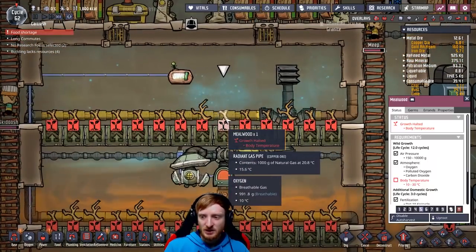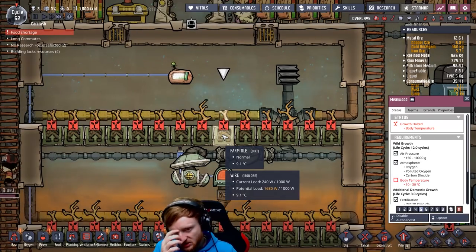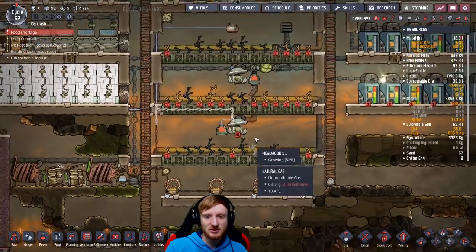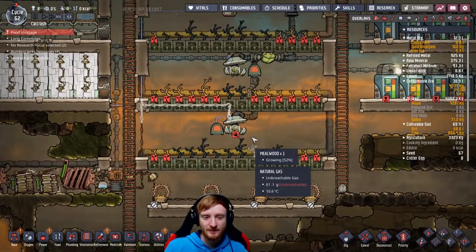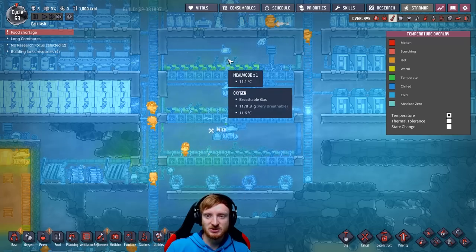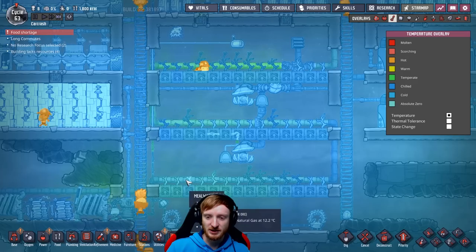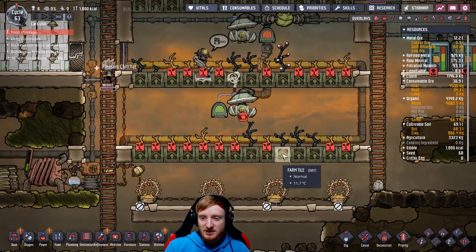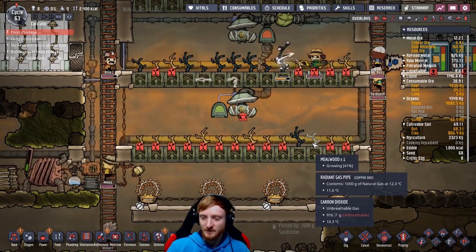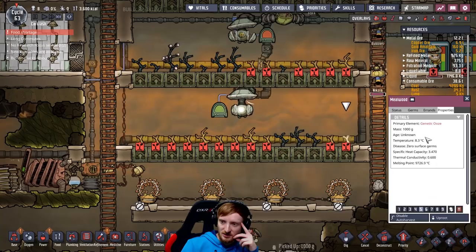This will heat up nicely here now. Why are these not growing? Does the farm tile need to be above 10 degrees Celsius? Yes, the farm tile needs to be above 10 degrees Celsius. Eventually this will get back to normal — sure, just keep telling yourself that everything will be fine. The farm tiles are all heated up now — almost everything is above 10 degrees Celsius. Why are you growing now? The plant itself has its own temperature stat — I get it now.